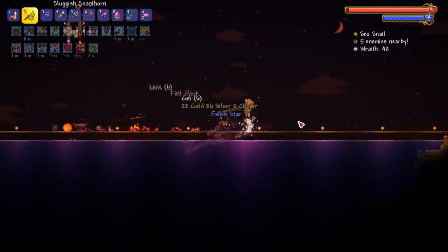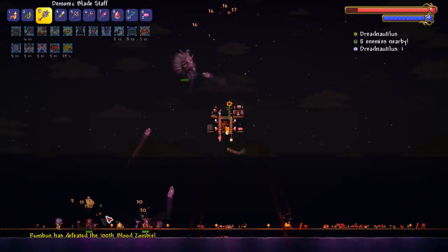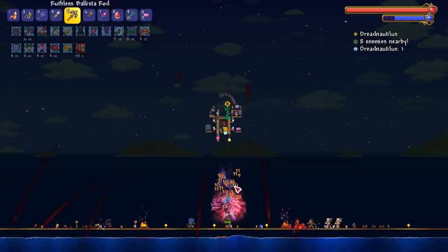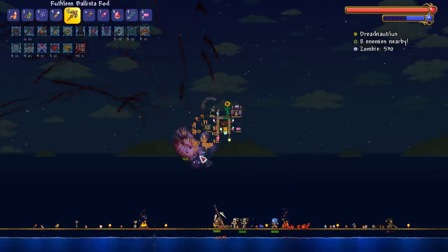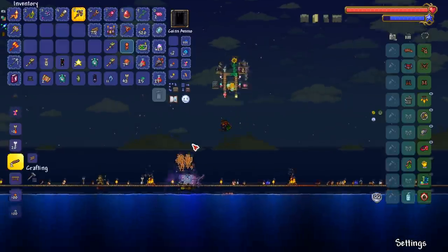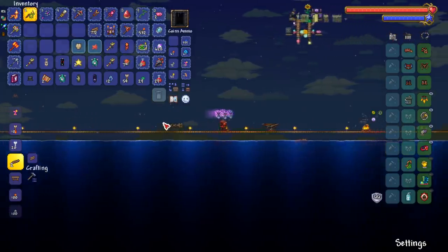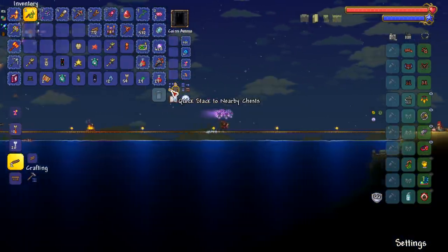We'll just sit here until I get the Sanguine Staff - is that how you say it? Sanguine? Make sure you fight him right there boys - that's not him. I've killed like four Dread Nautiluses across four blood moons and haven't gotten a single drop. That just shows how much grinding there is in Terraria if you're playing a summoner and want every single item. I heard this item is a must for early hard mode, so I don't know why everything is so grindy for the summoner.